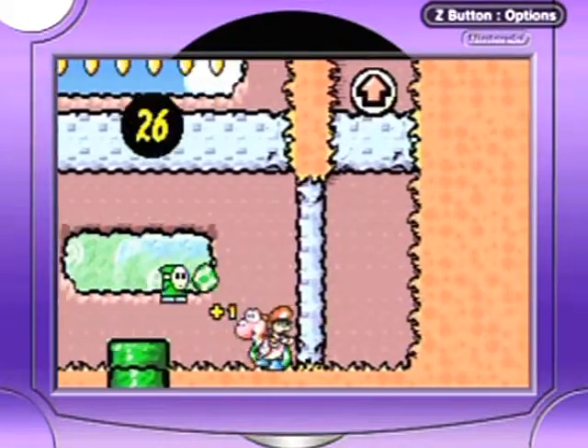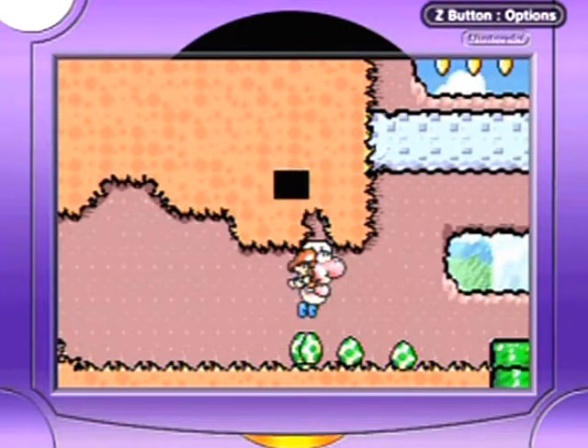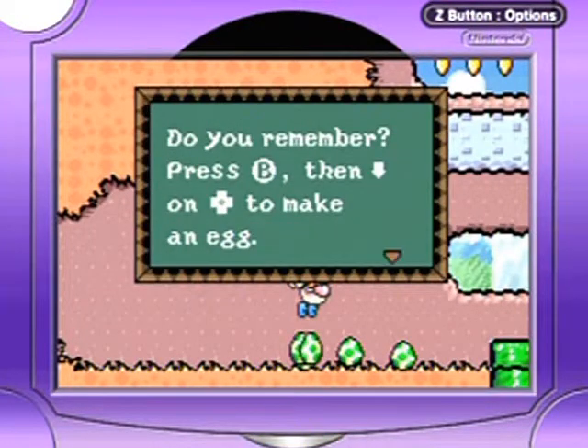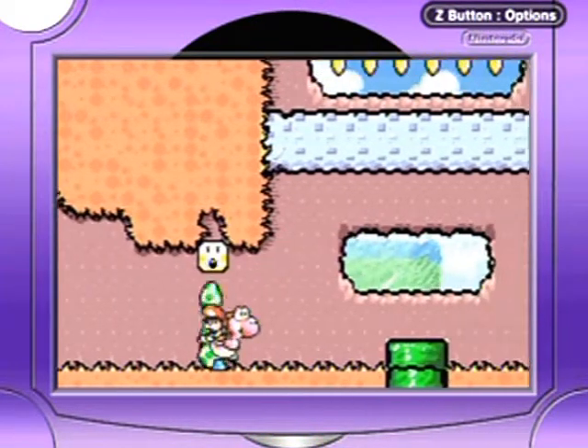I lost my shy guy, but yeah, there are midpoints in this game — not really on the first level, though. Do you remember? Press B, then down on the D-pad to make an egg! Press R to throw an egg! The tutorial continues!